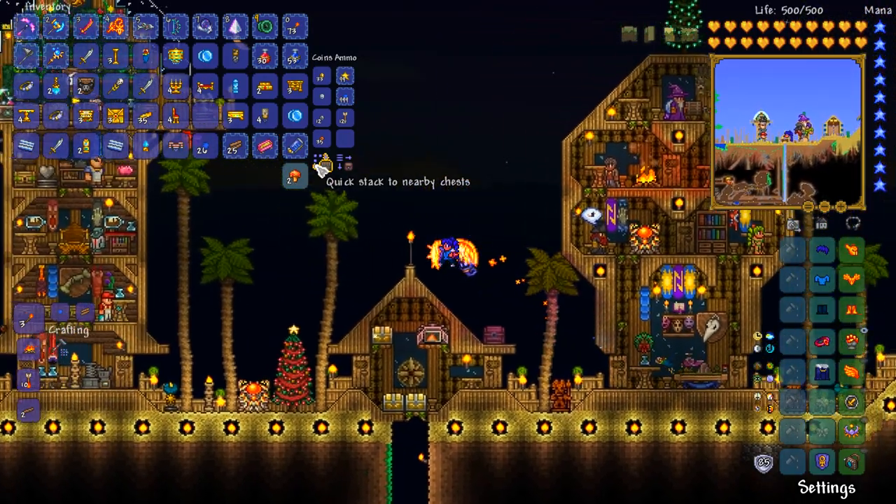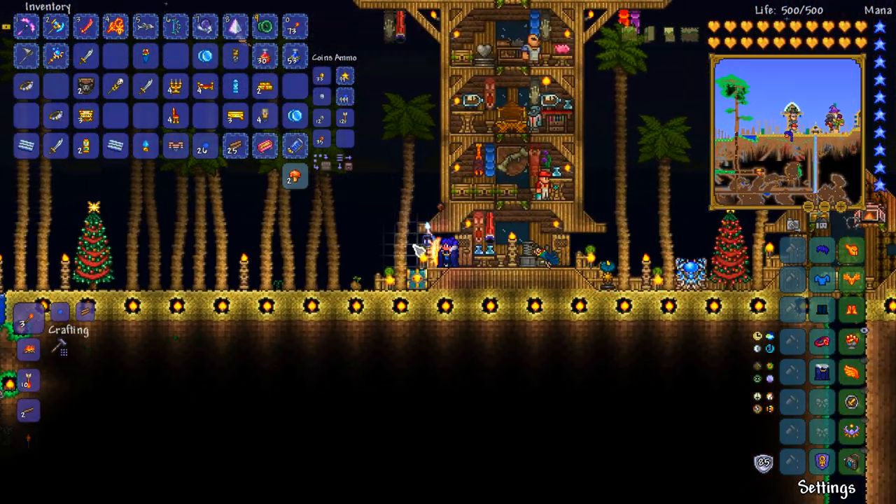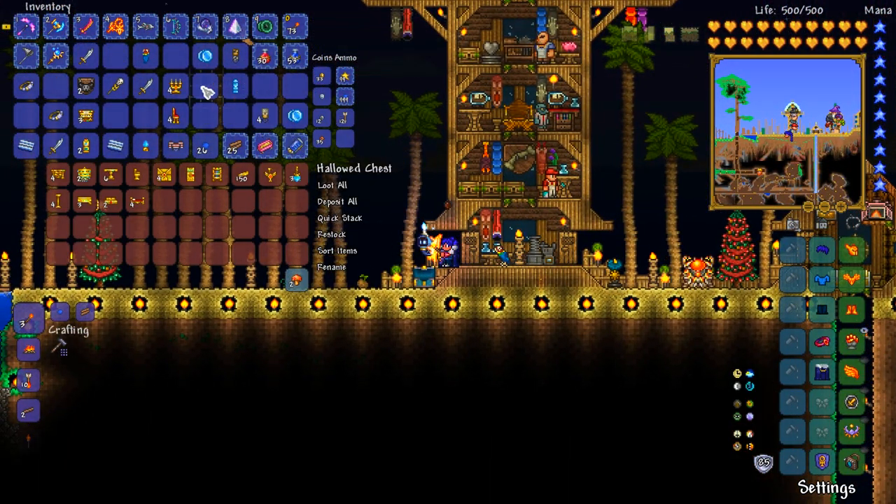Not a bad little run there, my friends. Of course we do have ourselves a whole bunch of golden furniture, which is kind of awesome because it means eventually we could probably go ahead and make ourselves a bit of a gold themed build. We even got ourselves the pirate staff, so if we wanted to go full pirate we could if we really wanted to. That's kind of epic.